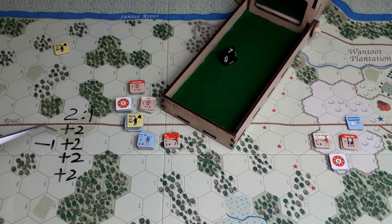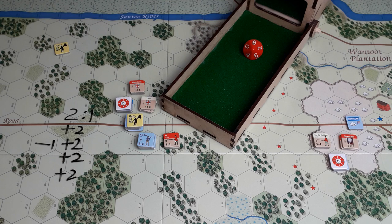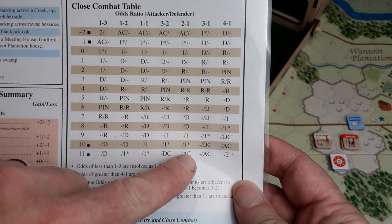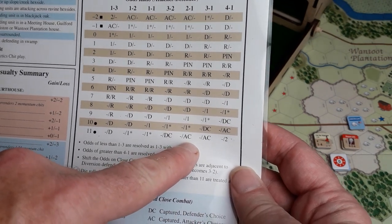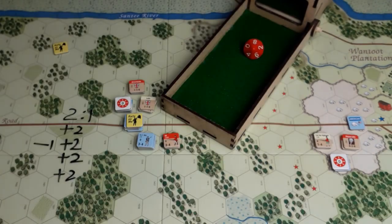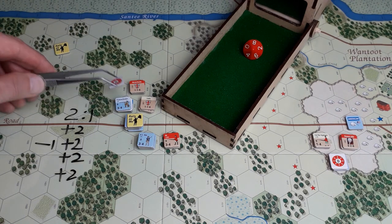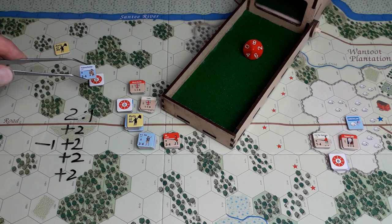Total modifier: two, four, six, eight, minus one is seven. Two-to-one with a plus seven. Roll is eight — eight plus seven is lots, right down the bottom on the two-to-one: captured, attacker's choice. Pitkin Sumter is captured.